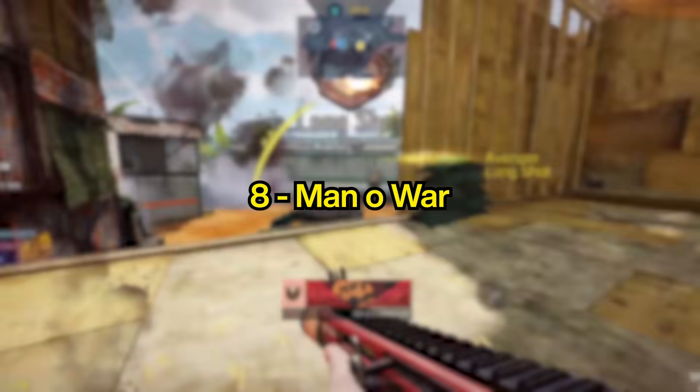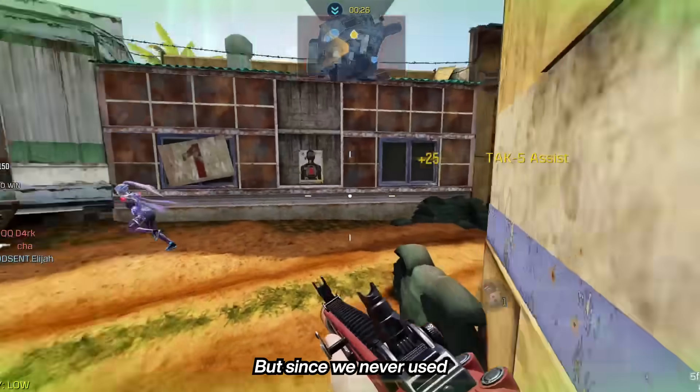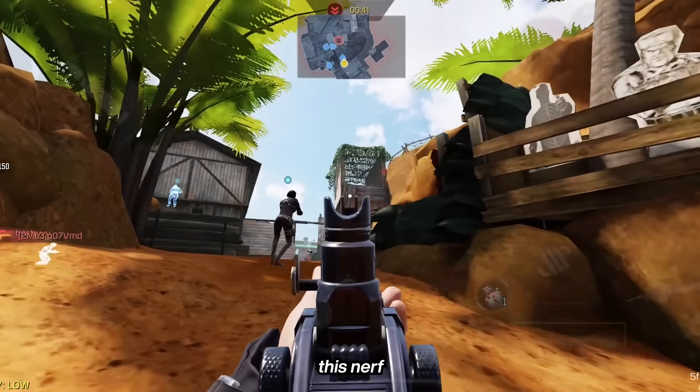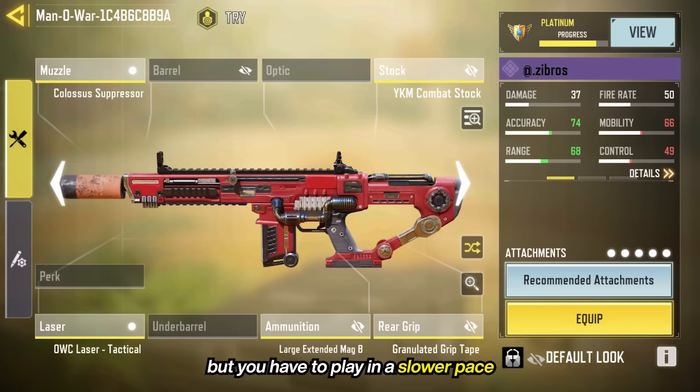At number 8, we have the Manowar. This weapon received a nerf in the new update on its Thermite rounds, but since we never used or will never use the Thermite rounds on the Manowar, this nerf isn't really that big of a deal. Overall, it's a pretty solid 3-shot assault rifle, but you have to play at a slower pace because of its slow mobility.